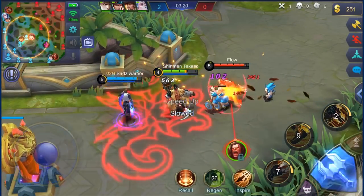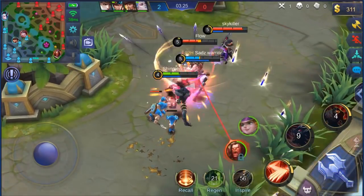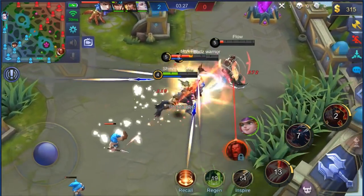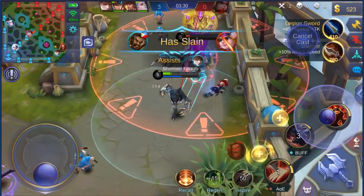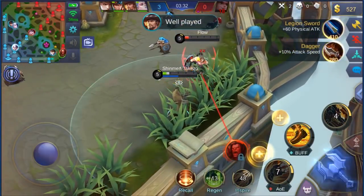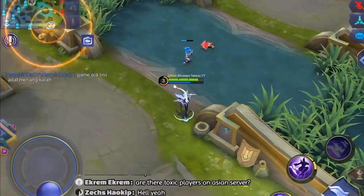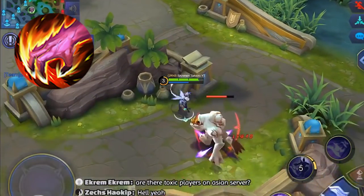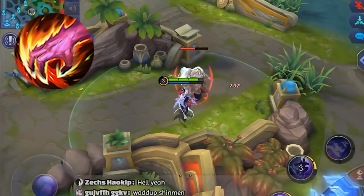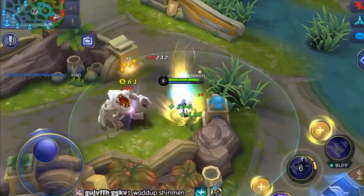For Roger I'm leaning more towards Inspire versus Flicker since you already have movement speed whenever you transform and you can dash towards enemies with skill 1 during wolf form, so Inspire might be more ideal. I've also seen people get Petrify on Roger to use after his dash or skill 1. Now let's talk about Retribution and why I didn't choose it for any of these heroes. I'm not saying it's 100% wrong to use Retribution, but think about this.